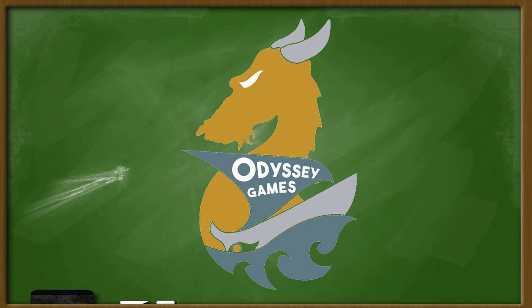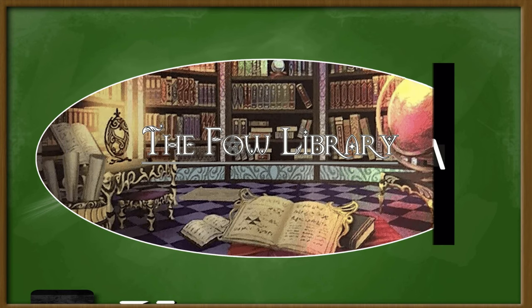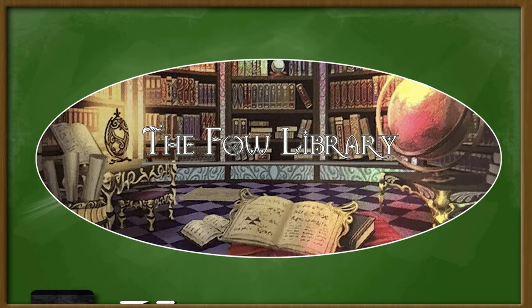Ruler School is brought to you by Odyssey Games, where you can go to get pre-orders of all the upcoming Force of Will sets, as well as releases of previous sets after they come out. CCGprime.com, with over 100,000 Force of Will singles, as well as out-of-print boxes from the past, and TCG accessories, as well as Fowlibrary.com, a wonderful resource for deck lists, article discussions, and more. Check them out at Fowlibrary.com.